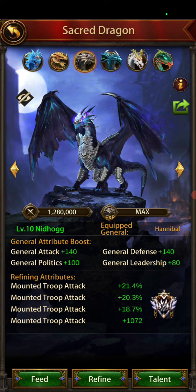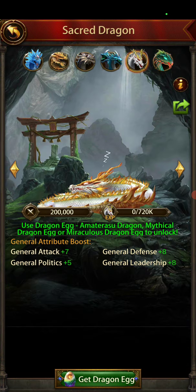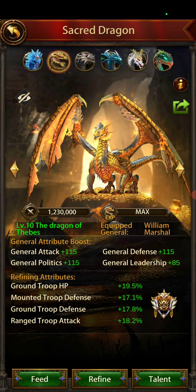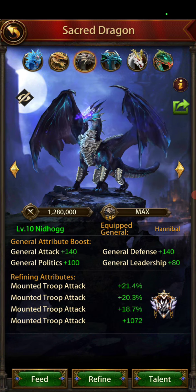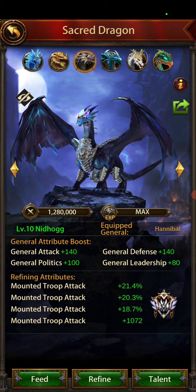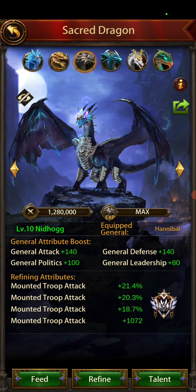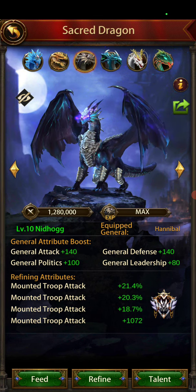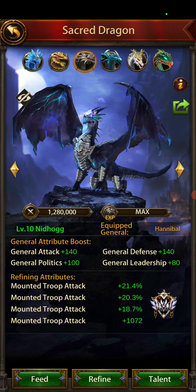So that rounds out your optimal pairing: your archer dragon Leiden, your ground dragon Amatasu, your siege dragon Cochion, your defense dragon Dragon of Thebes, and your mount dragon Nidhogg. If you have all of those unlocked, you've been to All-Stars multiple times and you've done really well — you can place those on the right generals.